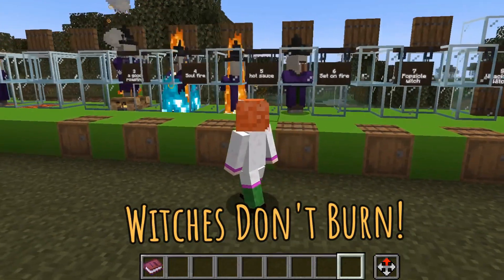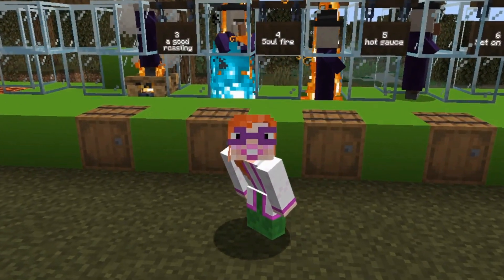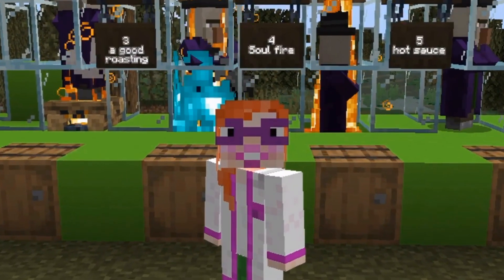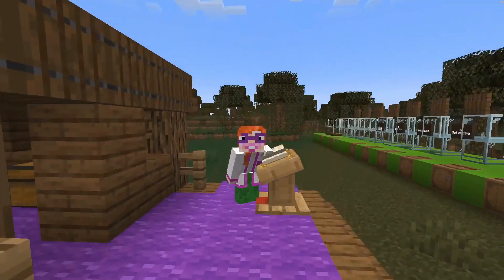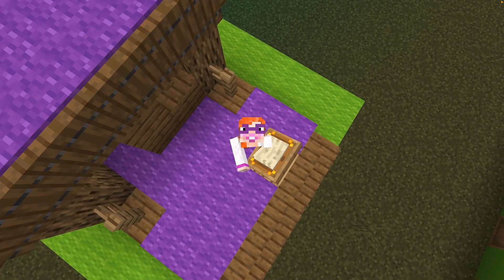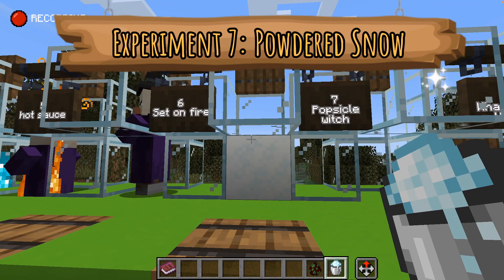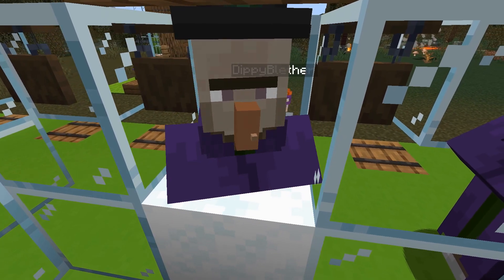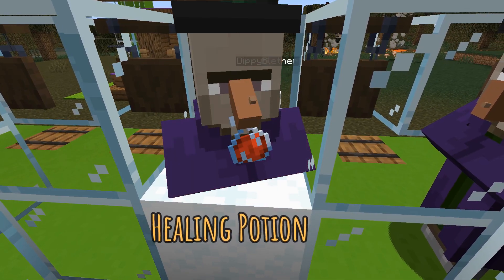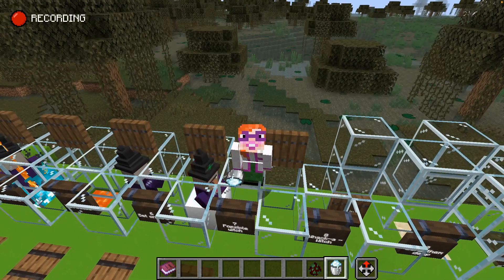Or maybe they just take a very long time to die? Let's leave these pointy-hatted people here for a bit longer and we will check up on them at the end of the video to see if they're still alive. So what actually kills witches? If witches are immune to hot stuff, it goes to reason that the opposite will kill them. Let's try freezing a witch! The witch is taking some damage and drinking a healing potion. Perhaps this is not the way.